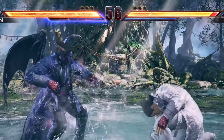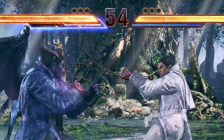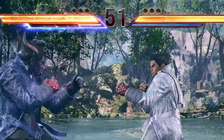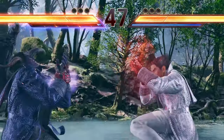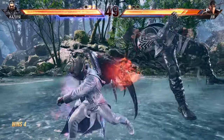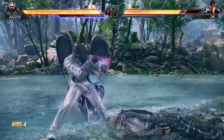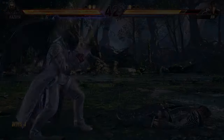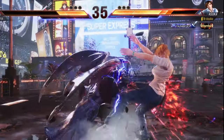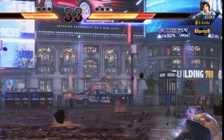Heat is only available once per round and lasts 10 seconds. The heat timer stops if you damage your opponent or knock them to the ground. This also applies if you are in mid-air, but not when grounded.